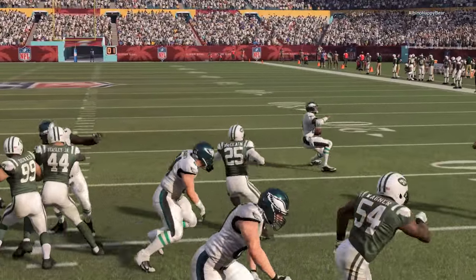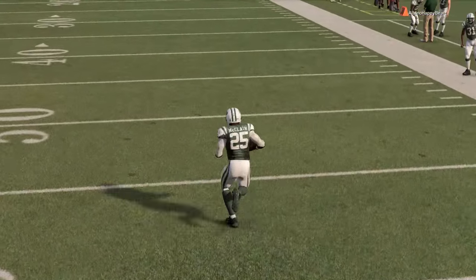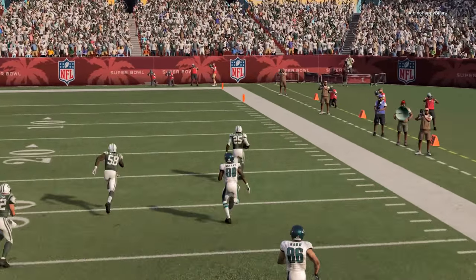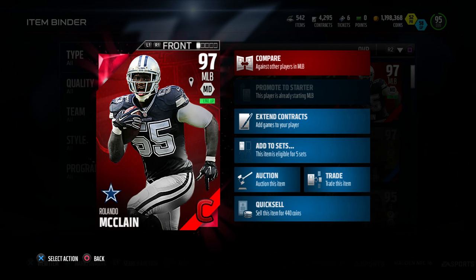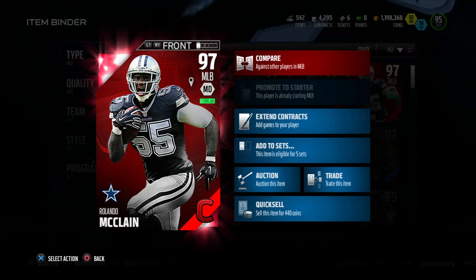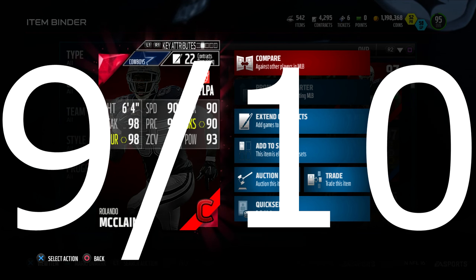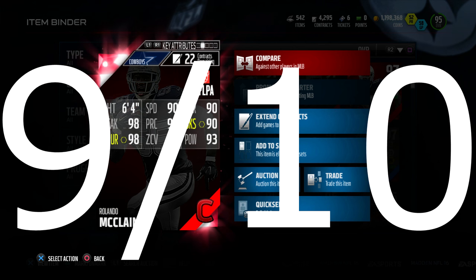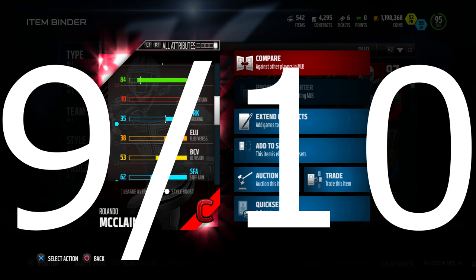Pretty hefty price, but he has all the attributes I think you need in a middle linebacker. If you're looking for a new middle linebacker, definitely pick this guy up. He's not a Bulls card or that Super Bowl Ray Lewis, but he is a great solid middle linebacker for this price tag. I have to give this guy a nine out of ten — he is probably the best Campus Hero middle linebacker that came out. If you can't afford this price tag, definitely get the other Campus Hero middle linebackers. If you enjoyed this video, hit a thumbs up, subscribe if you're new, and I'll catch you guys on the next one.